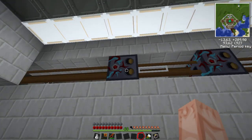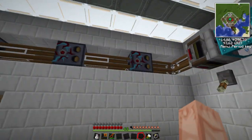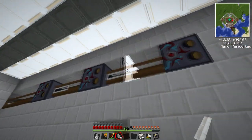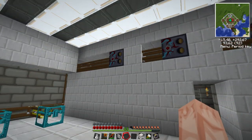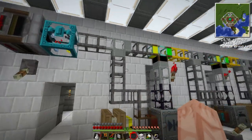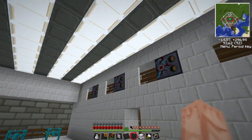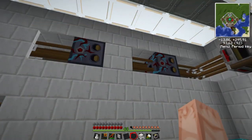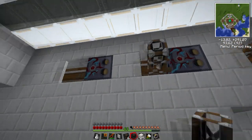If an item still hasn't been identified at the last machine, it will pump it out to white, which is why it will pump it out to this last chest here. Now we want to put some covers in front of the white tube to avoid the next pipe I'm going to put in connecting to it. It's not only a great way to keep things clean but also to prevent tubes from connecting when you don't want them to - with pneumatic tubes they will connect unless you put a cover in between or change the color.